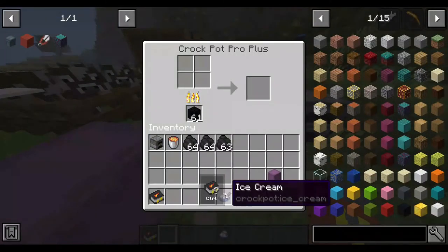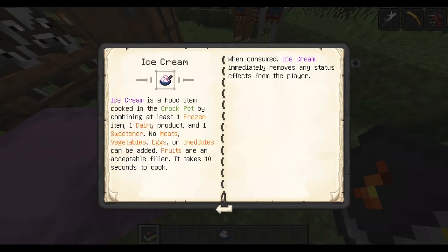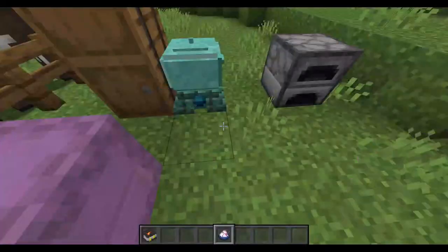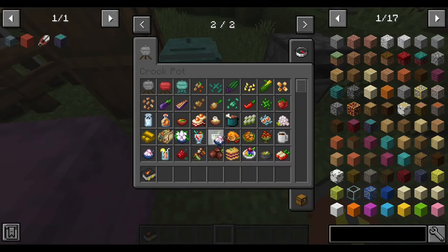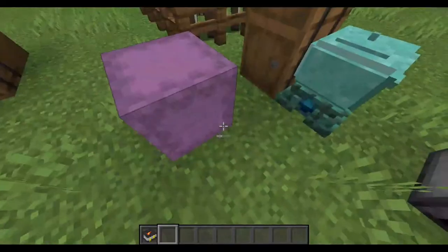After the hot cocoa comes the ice cream. The ice cream requires 1 frozen item, 1 dairy product, and 1 sweetener — no meats, vegetables, eggs, or inedibles can be added. Fruits are an acceptable filler. When consumed, the ice cream removes all effects from the player — so it's like milk, except it seems infinitely usable, or there is a timer between uses.